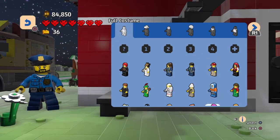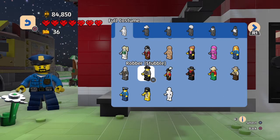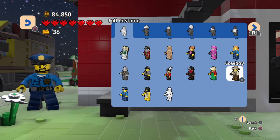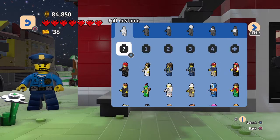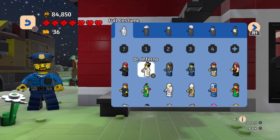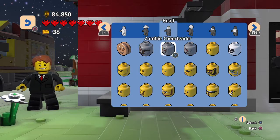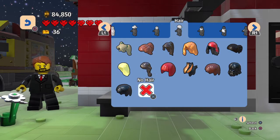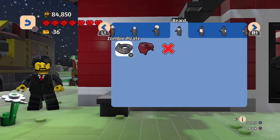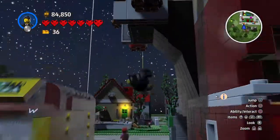I want to make my own character instead of being a popo. Where should we start — what do I like? I love Batman. Let's do that. That hair does not match, so we'll do the Asian cheese hair. His name is Jimmy Bob Joe.